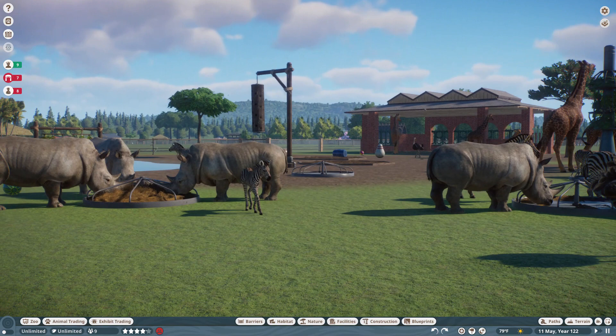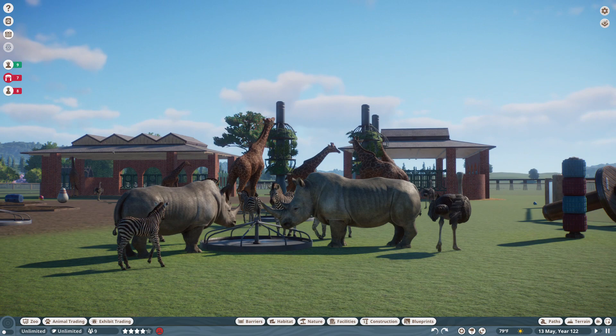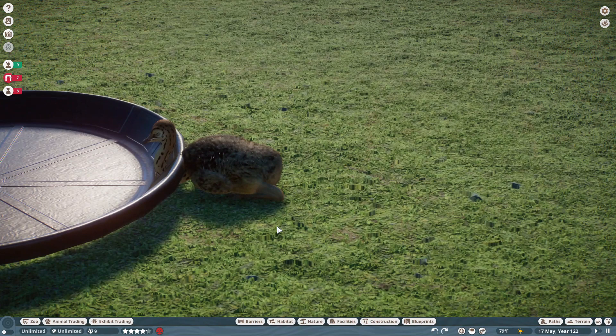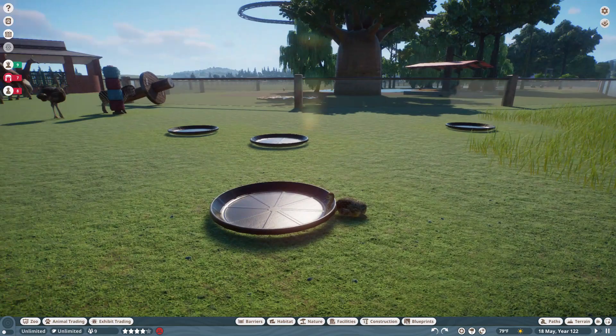There's a baby zebra right off the bat, hanging out with the rhinos. And there's some giraffes eating from the trees. And the ostriches — I know we have baby ostrich. There's a baby ostrich taking a nap through his food bowl.